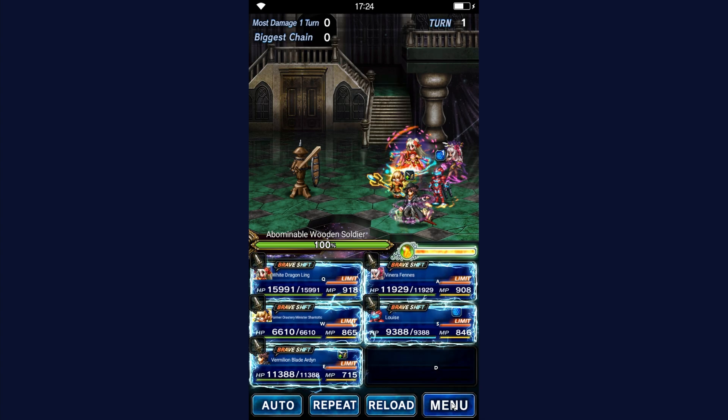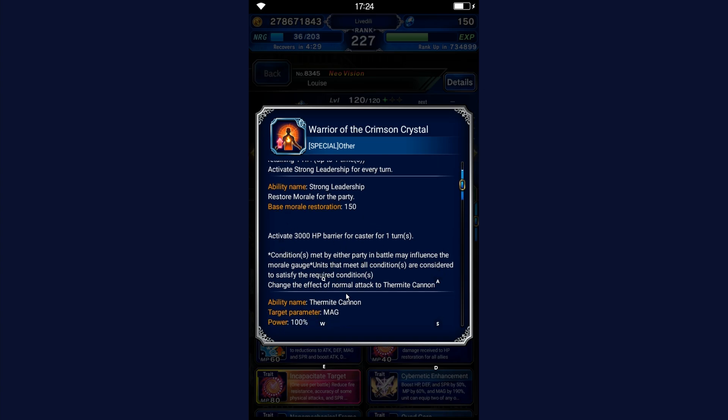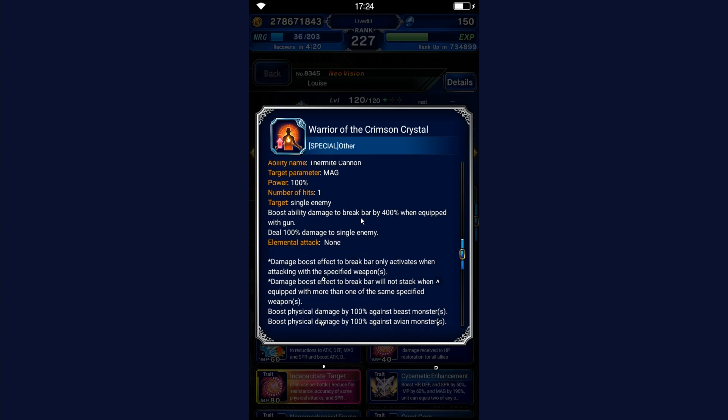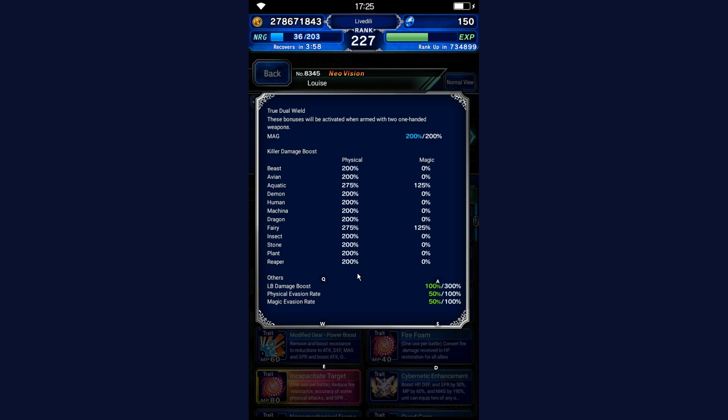If you're wearing her trust master or super trust master, she gains Guts, a passive that restores morale for the party by 150, a 3K barrier for herself, and a gun break. Most importantly, the killers: innately she has 100 to every type, but with the TMR/STMR passive she gets 200 to all. She's on an aquatic and fairy esper — Leviathan — which is super easy for her to gain the most benefit from.